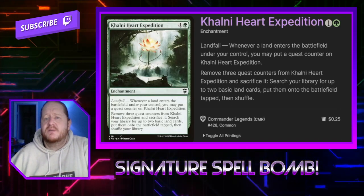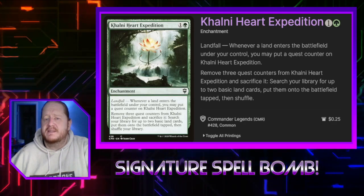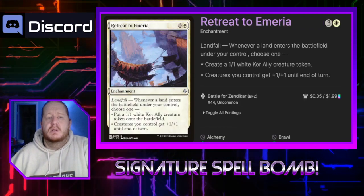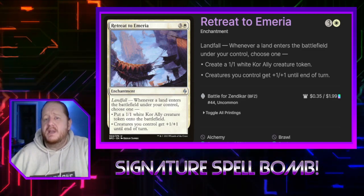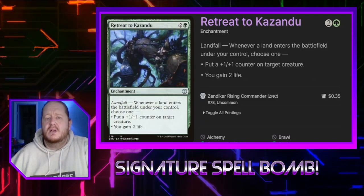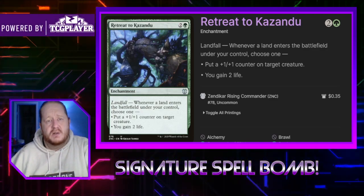Khalni Heart Expedition for 1 and a green has Landfall. Whenever we put a land into play we put a quest counter on it. When we remove 3 quest counters from it and sacrifice it, we search our library for 2 basic lands and put them into play tapped. Retreat to Emeria has Landfall — whenever we play a land, we either make a 1/1 kor ally or creatures we control get +1/+1 until end of turn. Retreat to Kazandu does much the same — whenever a land enters the battlefield under our control, we put a +1/+1 counter on a creature or we gain 2 life.